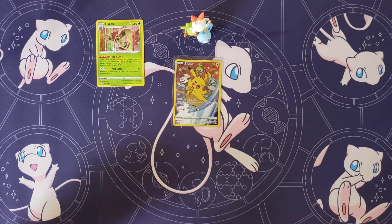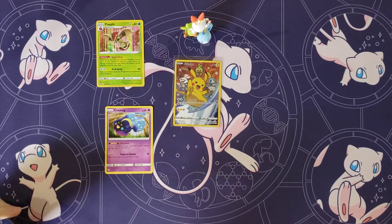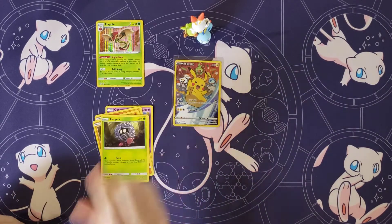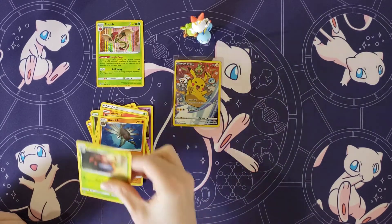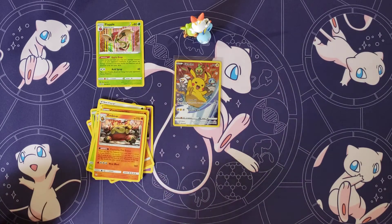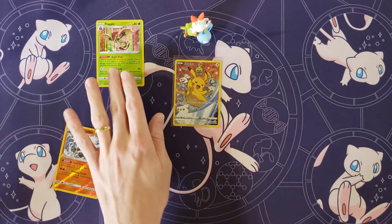Not super high expectations for the last pack, but I basically bought the box because I liked the promo. Pack 4 gives us: Cosmog, Pancham, Drillbur, Tangela, Eevee, Grass Energy, Larvesta, Anorith, Gloom, a Reverse Crabominable Rare, and then an Emboar. You can keep the Reverse holo, I guess.